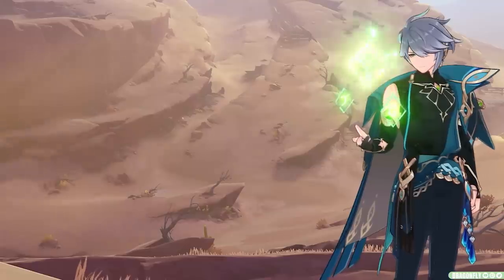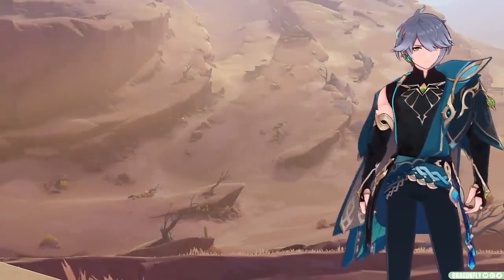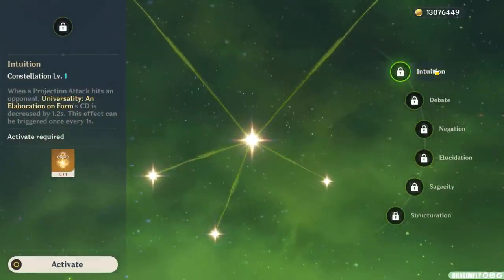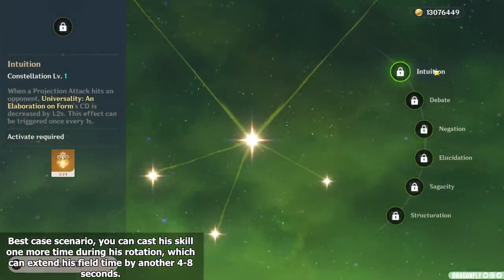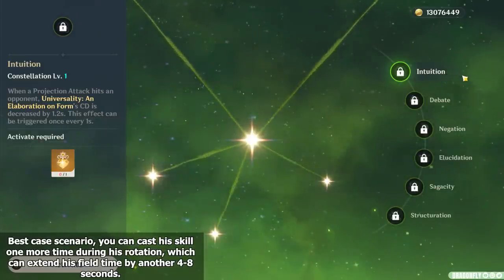I'm gonna keep it very brief with Alhaitham's constellations because I didn't personally get enough time to do all the math and study them, but we'll still go over each constellation and discuss the most obvious staples. C1 will allow Alhaitham to shrink his skill cooldown, which realistically doesn't matter all that much since he functions perfectly fine with the original cooldown anyways, but if you want to push the boundaries of his damage potential and make rotations easier, it's not a horrible constellation — just kind of forgettable.